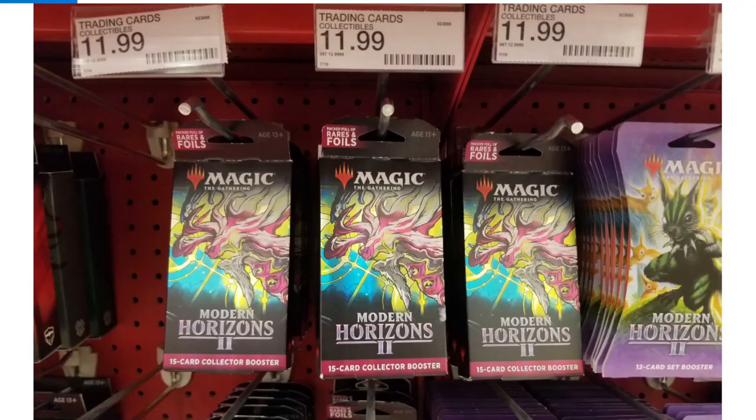I go to Target today and see Modern Horizons 2 collector packs on sale for $11.99. Naturally I load all of them into my cart, go to checkout, and they tell me I can't buy all of them — it's unfair to other guests. Once I was done screaming and yelling in the middle of the store, they relented. But it ended up being a misprice — actually $39.99 — so I put them all back.